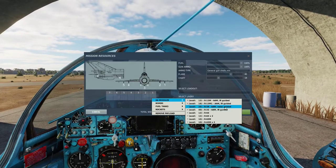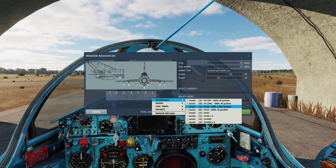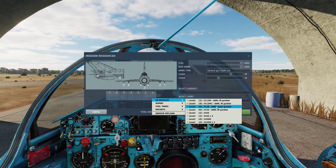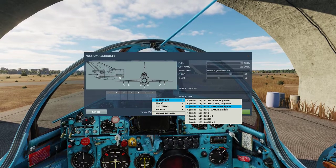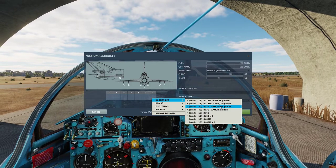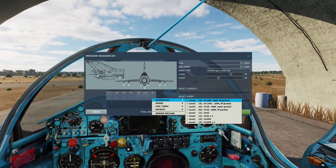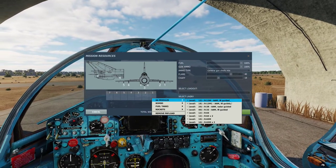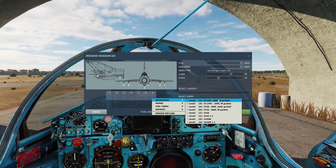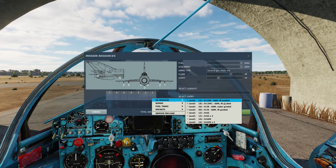The R3s are obviously older missiles — they saw extensive use in Vietnam. They have a smaller warhead, 13 kilograms if I'm not mistaken, so a bomber can actually survive a hit from an R3. They are also more unreliable. The R13s were introduced in the 70s and are obviously better than the R3s, and can be used against both bombers and fighters, with a larger warhead.